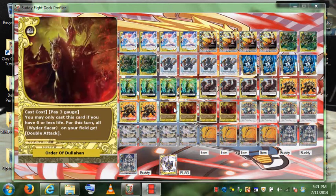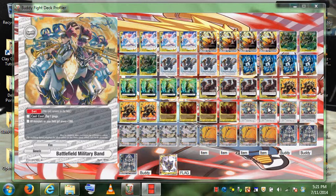Order of Dolan — it's not a bad card, it's just here because it's part of the world. It's basically the only spell this world has currently, so once more support comes out I'll probably play something different. Cast cost: pay 3 gauge. You may only cast this card if you have 6 or less life. For this turn, all wider Sakaar on your field get double attack. That translation is from Weakia — they'll fix what exactly is getting the double attack eventually, maybe Legend or something.